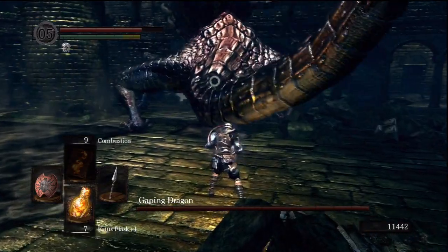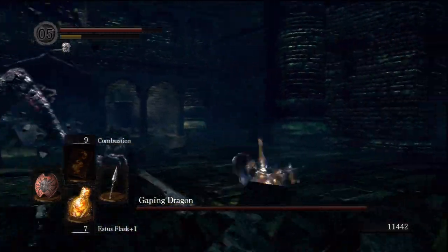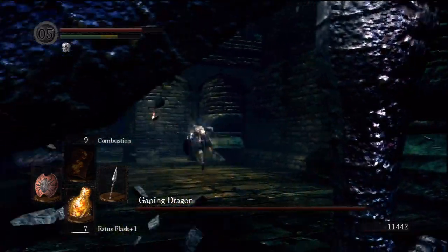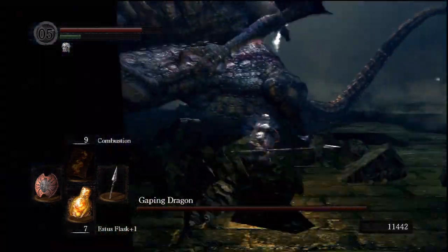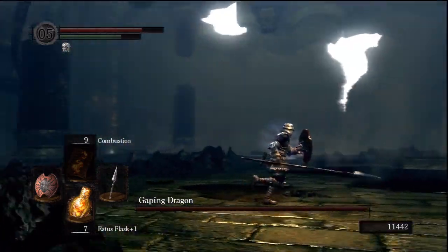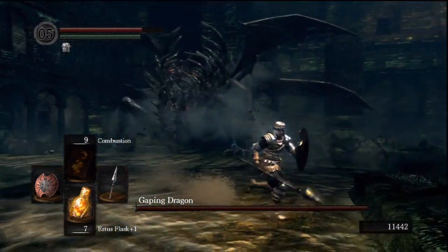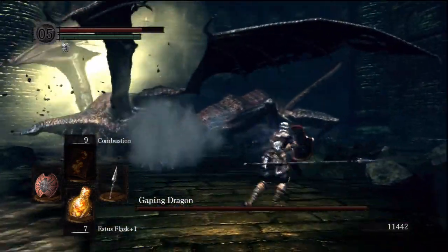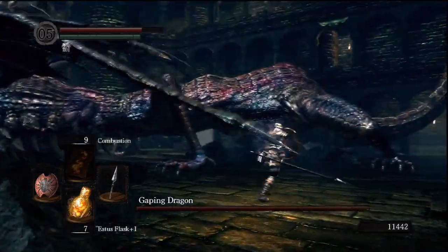He basically has two modes: one where he slams himself down and gets on all six feet and runs — charges for you. I'm in front of him, this is bad. And another mode where he's kind of coiled up and attacks you with two of the arms. It's also kind of surprising that you lose track of something that big. Boy, that guy is flexible — he does yoga.